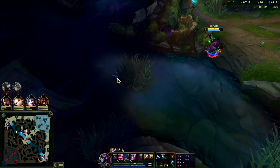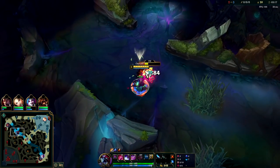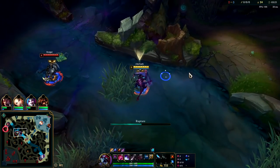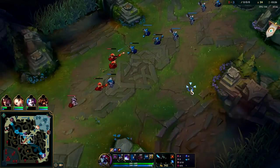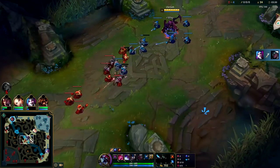We're going to push out for Scuttle here after our 5-camp clear so we can take it pretty quick. We'll go ahead and smite to start — Auto Attack, E Reset. Easy pickup. Rengar has his passive fully stacked so he's looking to fight me there. I'm not interested in that though. I'll just go for the opposite side Scuttle. Bot lane is in a fight, so the bot Scuttle is free. Top lane and mid lane are not gankable right now.